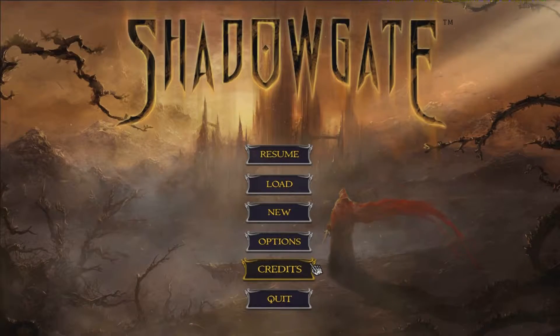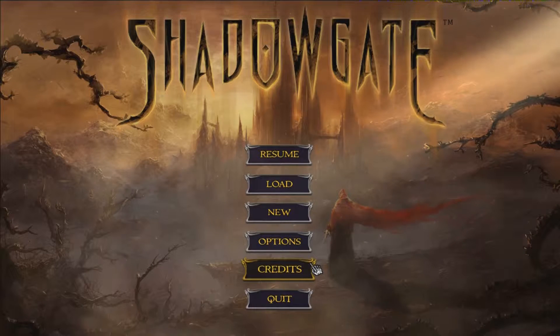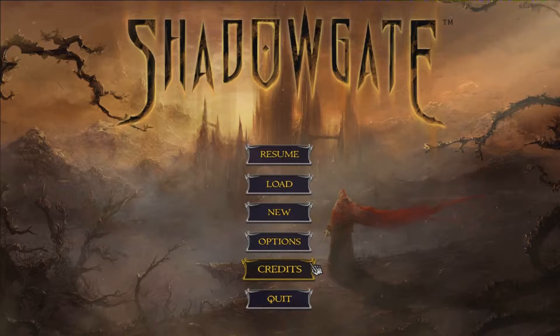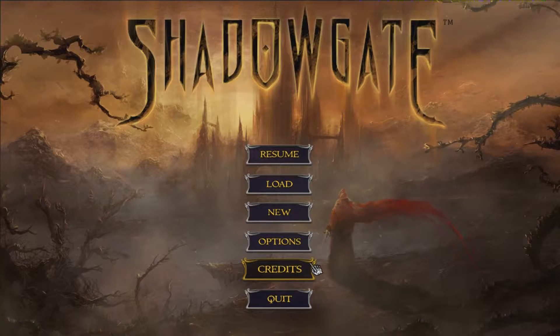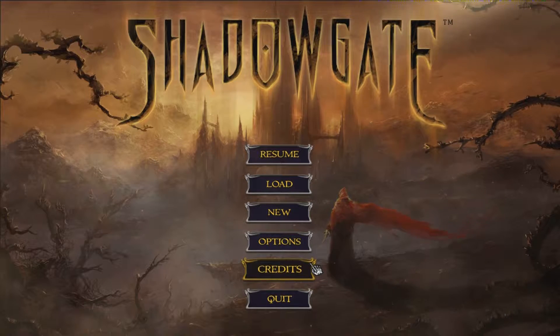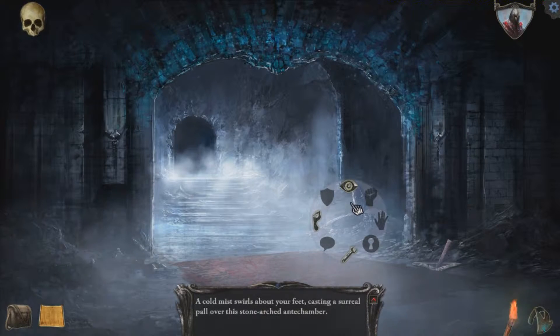Welcome everybody, this is NightsaberZ42 and I'm back with episode 2 for Shadowgate. In the last episode we kind of just got started, went through some of the tutorial stuff. I explained some of the concepts of how things work in Shadowgate. And I actually found something that I hadn't done when I previously played my first time with the spell in the last episode.